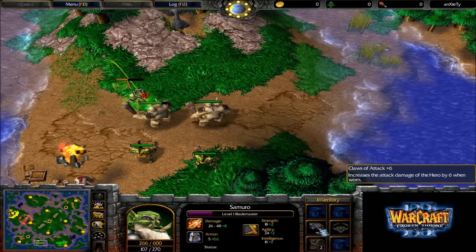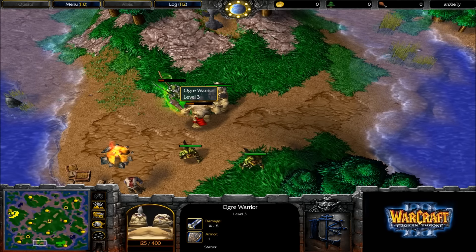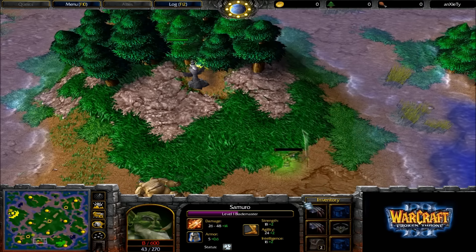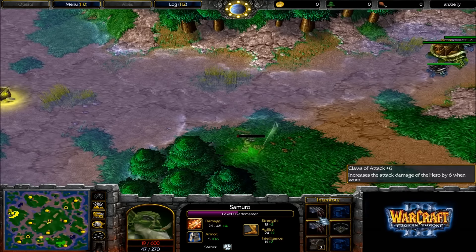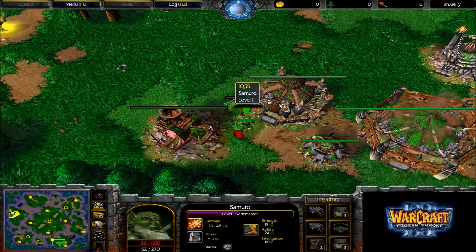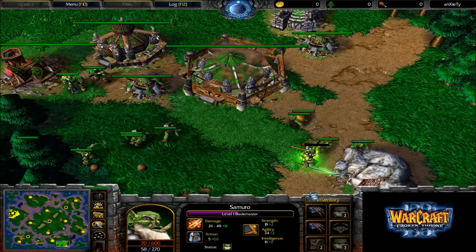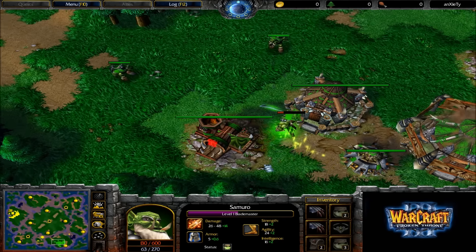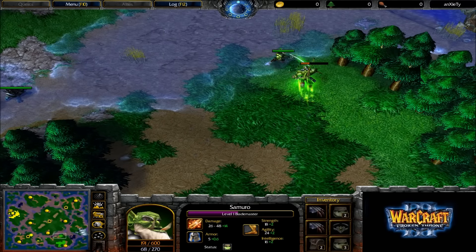And the items are actually pretty good. You can get a Claws of Attack +6, which is pretty much the best item you can hope for at the level 3 camp here. There is the Gloves of Haste, which could potentially be equally as good. I'm not really sure if any actual true data has come out on the difference between Claws of Attack +6 and Gloves of Haste, because with Gloves of Haste you could attack faster, potentially get more crits off, which could mean more overall damage than having Claws of Attack +6.